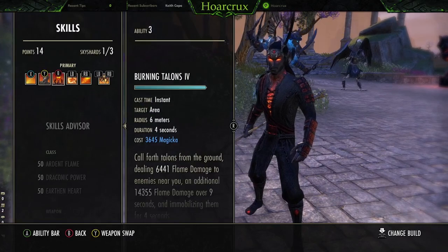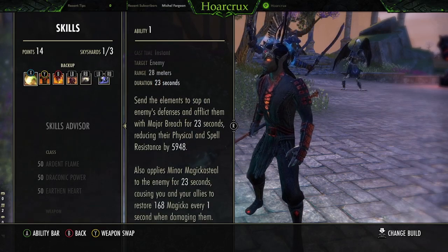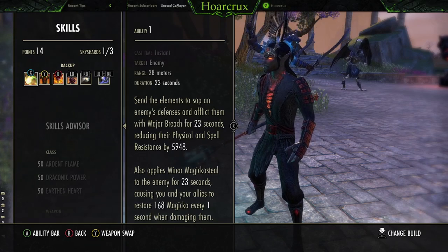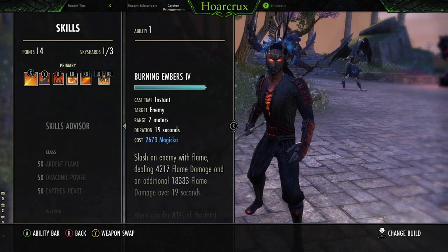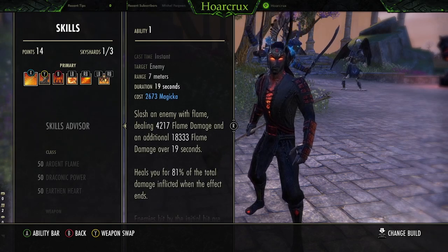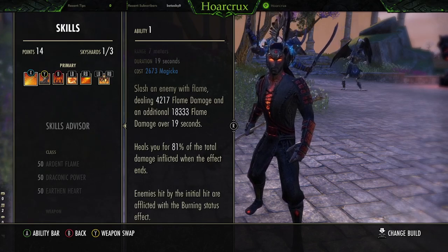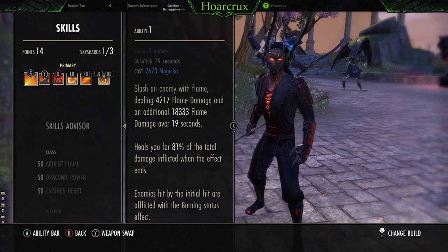Now let's go over the skills. Front bar has changed. They did nerf Ely Drain unfortunately - they buffed and nerfed it. It's a buff because the Major Breach got buffed, but it's a nerf because they nerfed the magicka return we get from it by about half. That hit us hard, I'm not gonna lie. It is a great source of sustain, but we'll come back to that. First, we're running Burning Embers. This applies burning, so that 2,600 magicka cost pretty much only costs 2,100 because of the Combustion passive. It's a great DoT for killing over time. This helps you stay on the offensive instead of having to go back to your back bar and heal. But if you need your little burst heal on the front bar, just reapply this.